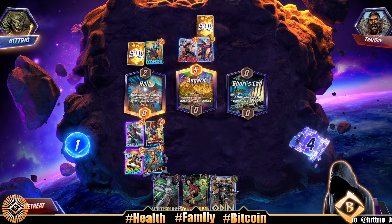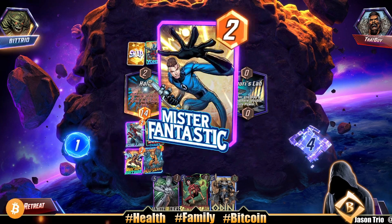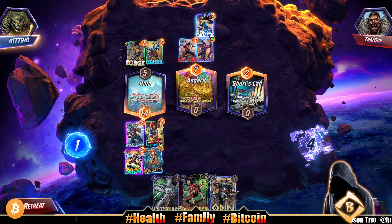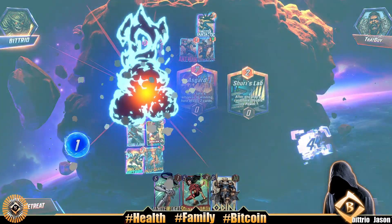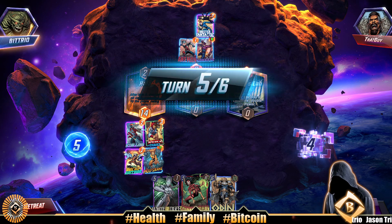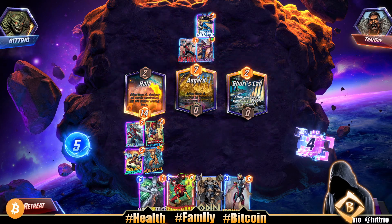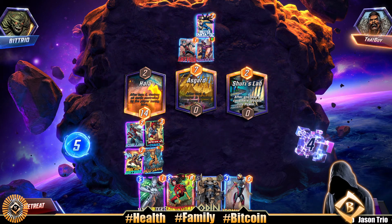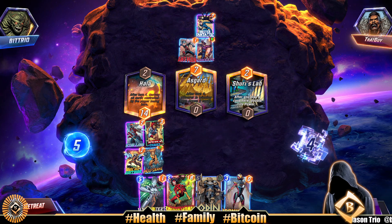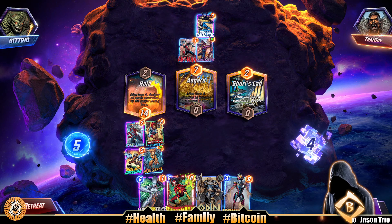Our opponent went left lane trying to do something. Two cards are gonna get destroyed. Forge - okay you're out of here. But look, Mr. Fantastic - kind of a good counter, look what it do. Sure He's Lab dude - yeah Mr. Fantastic kind of good, giving him two points over there.